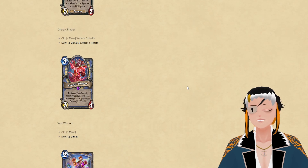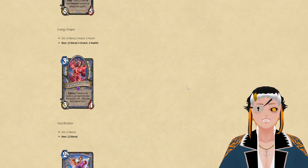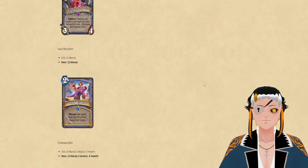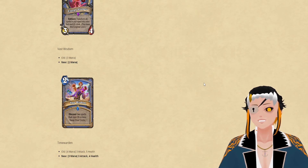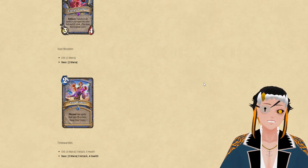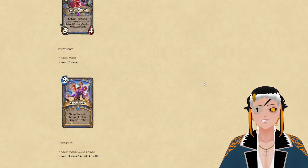Now for Energy Shaper, which is going to cost 3 mana instead of 4. Makes it a little bit quicker, a lot more playable, and I love Casino Mage, so this is a pretty good change. Fast Wisdom is going to be 2 mana instead of 3 — really good for Questline Mage, also good for Casino Mage. Both of these changes will probably make the deck a little bit more playable, and Fast Wisdom is just a generically good card you could include in a lot of different Mage decks now. Casino Mage is a deck to look out for.